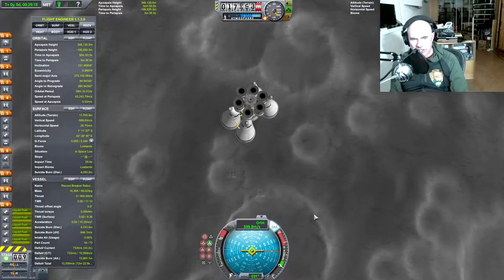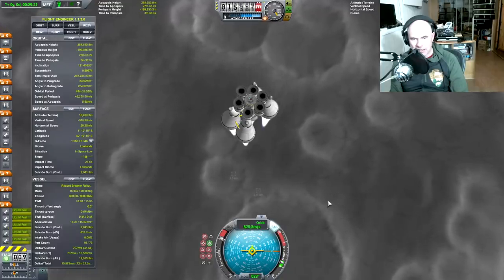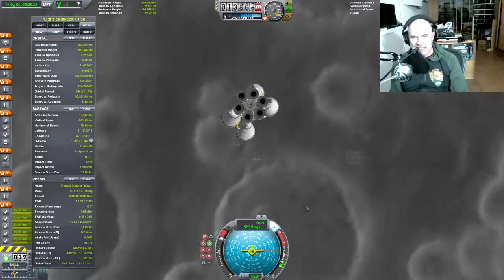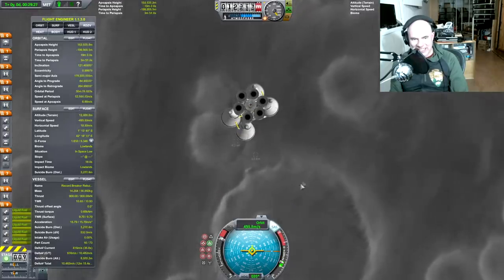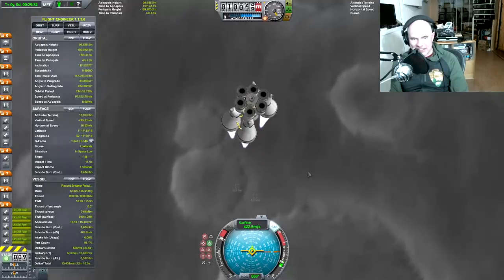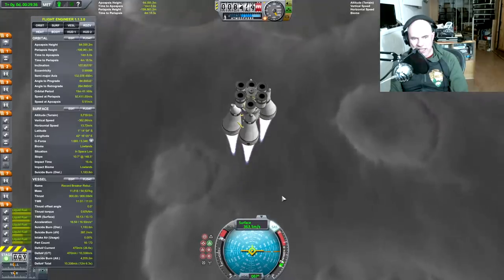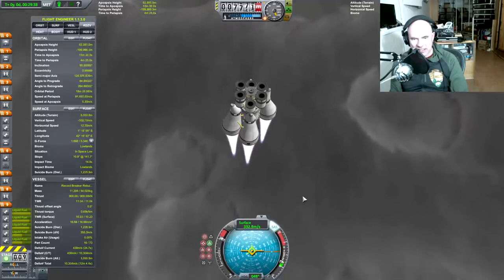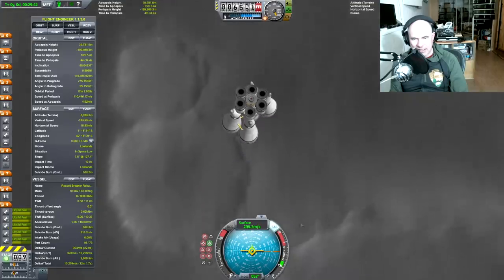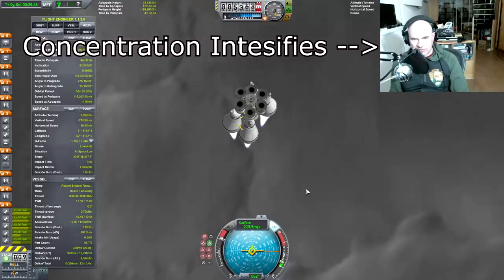I'm going to let this settle for a second, let it get down to three and thrust again. What typically happens is I get down and it re-ignites. You see how the suicide burn distance reset? I'm going to let this get down.